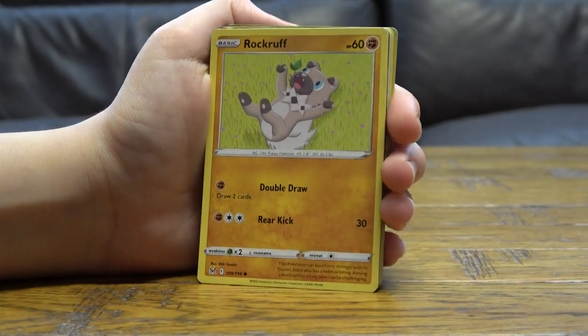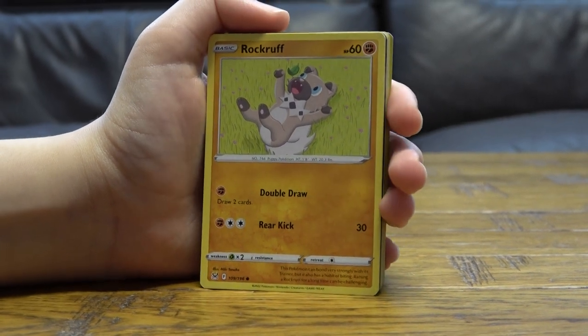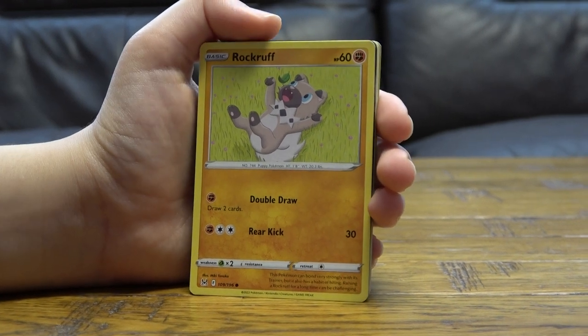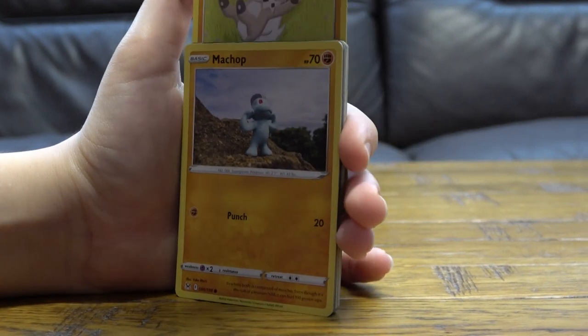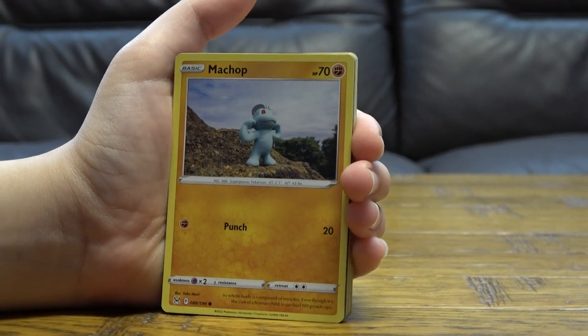Rockruff — basic, 60 HP. For one energy, Double Draw: draw two cards. For three energy, Rear Kick does 30 damage. And the last card — basic, 70 HP.